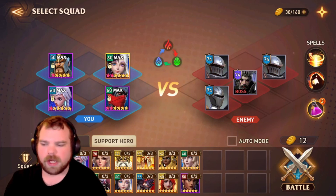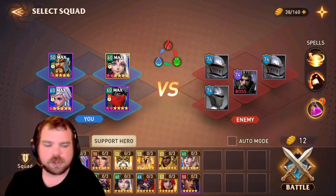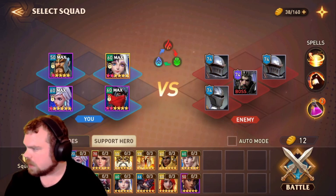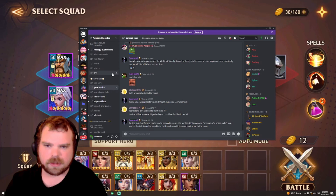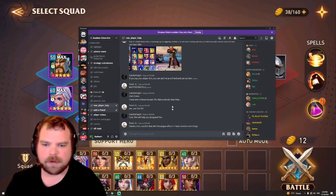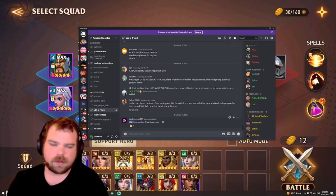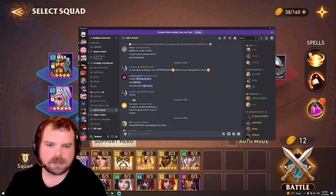You may not know a lot of people, but I'm going to leave the official Discord link for the ACE community in the description. They have a new player help channel where you can request help and add friends, so stronger players with really good characters can add you.